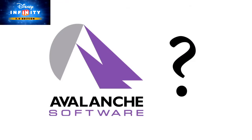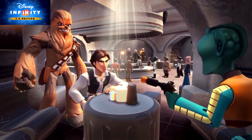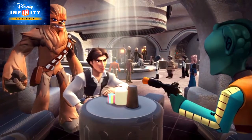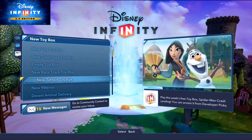And where do all these weird folks in the galaxy go? Avalanche Software? Well, yes, but no! To a Star Wars cantina, of course. Today we'll show you how to make your own low-life hangout in the toy box. All right, let's travel to an interior and begin.